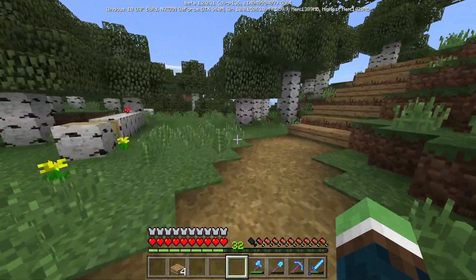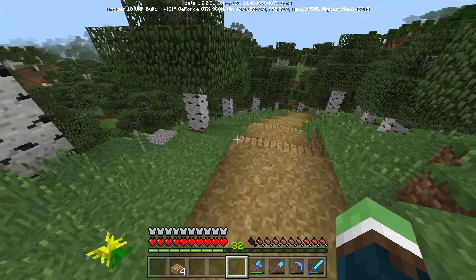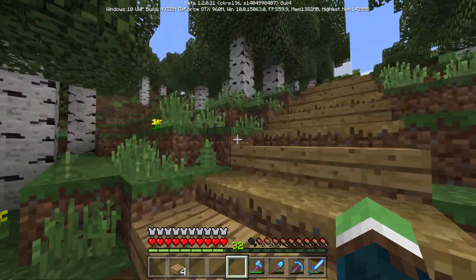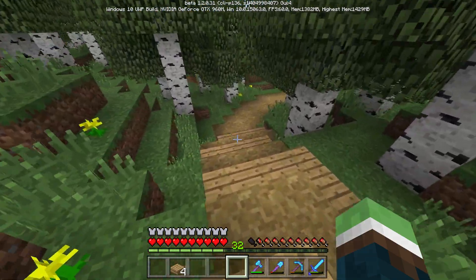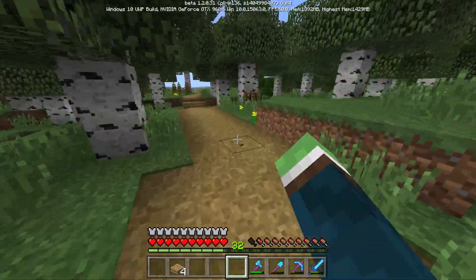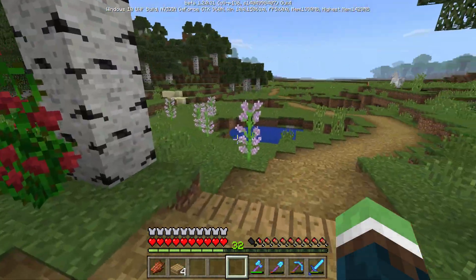I went through this forest and bone mealed a lot because there were a lot of flat spots — all this grass you see now wasn't really here. I also noticed that dandelions only grow in this biome from bone mealing, nothing else. Well, rose bushes do too — I know there's some over here. This is like my favorite curve spot right here, I don't know why it just seems nice. I really like this forest.